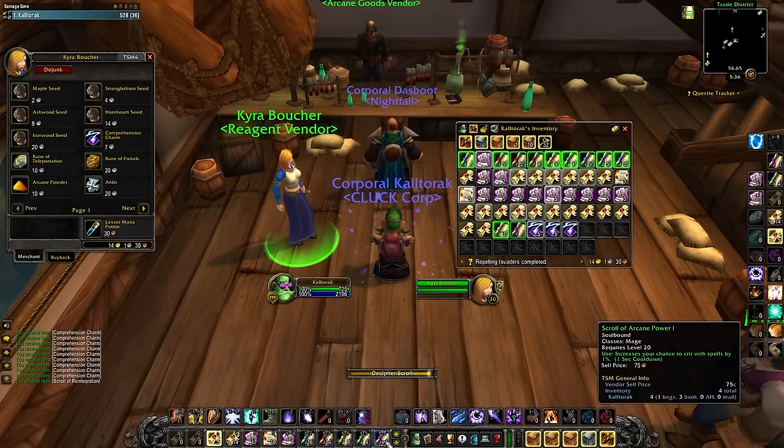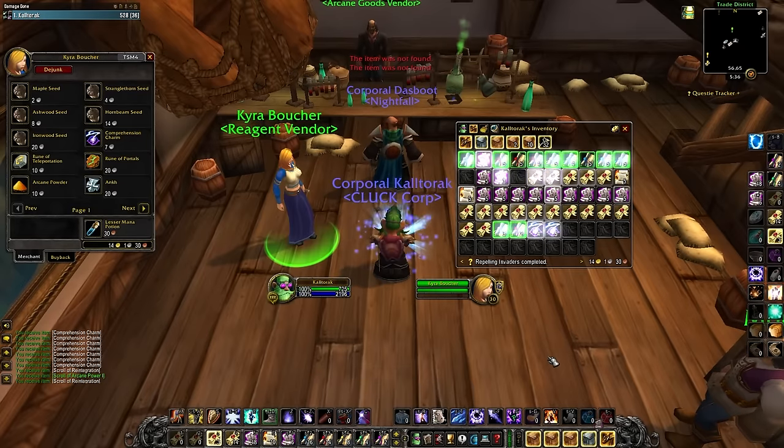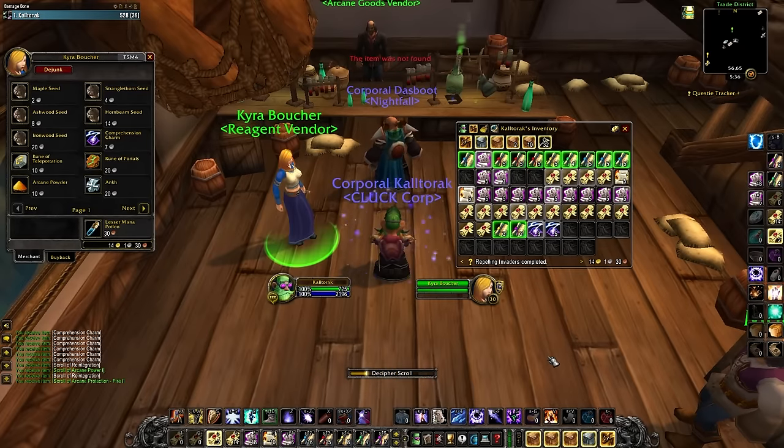As someone who is a sweatlord, these buffs are a little frustrating to get. You have to open the scrolls one by one, and the green scrolls are BOP, so you can't even trade them to other mages. Even if my server had plenty more scrolls on the Auction House, I don't really want to open another 125 of these for potentially 6 more buffs.